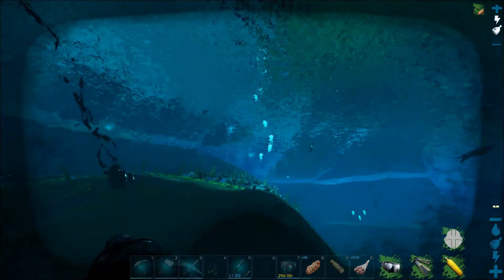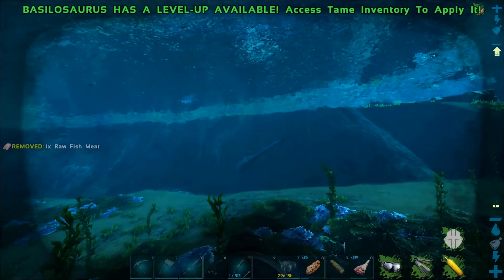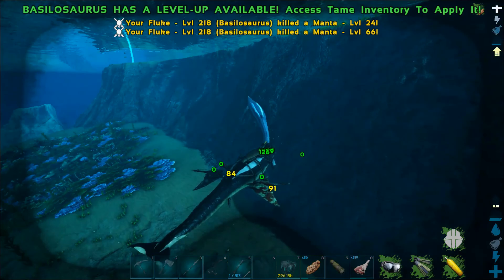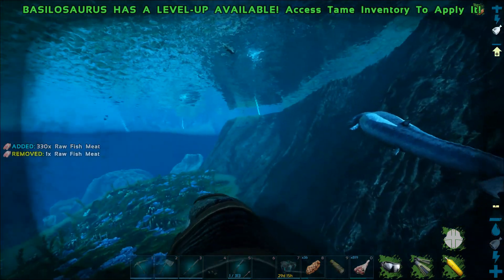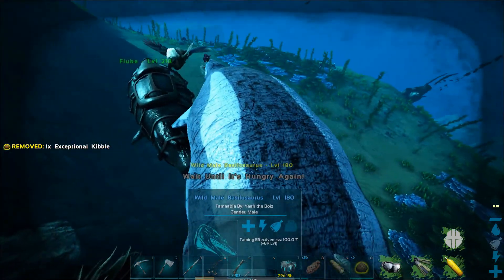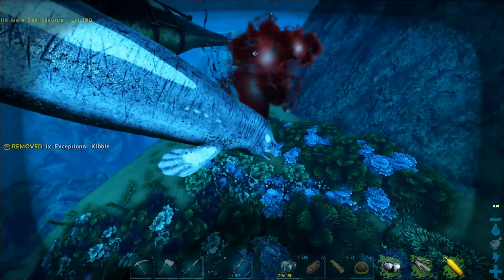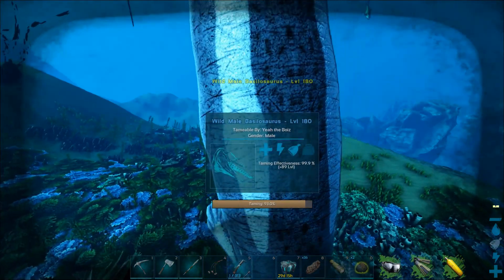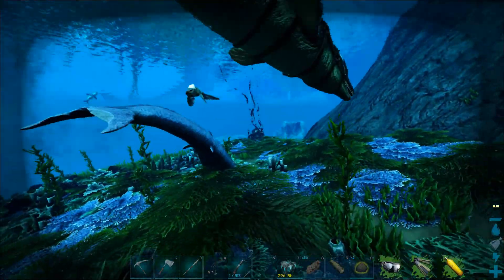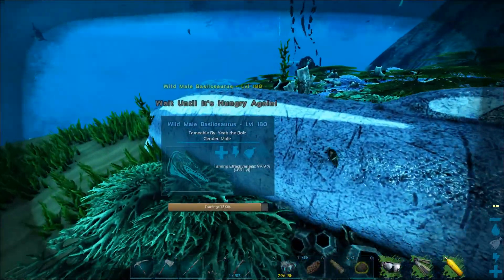There's our Bessie — and there are a lot of jellyfish around here so I need to clear them out first. There's a level 180 and it's a male — nice! Just cut off these manta rays. Now I get the kibble ready to see if it tames faster than prime meat. Almost done — one more feed left. Perfect tame, 180 whale — feels good!